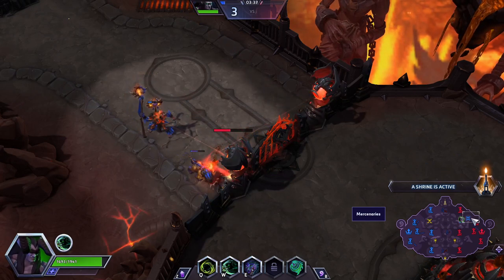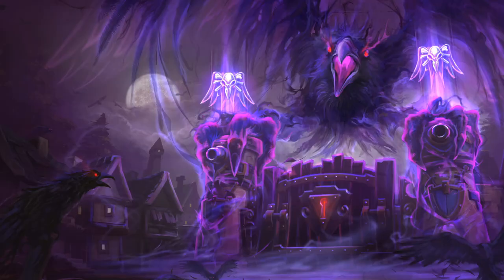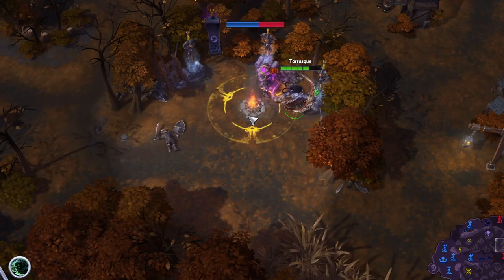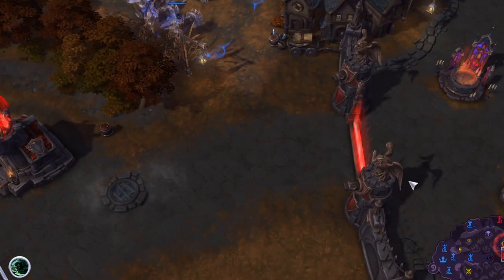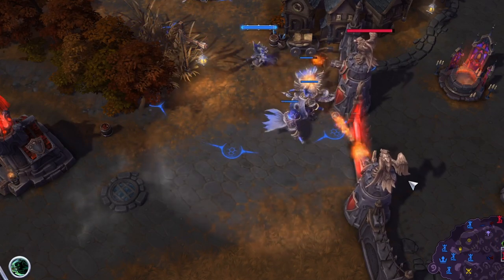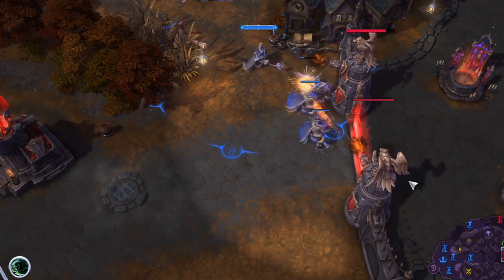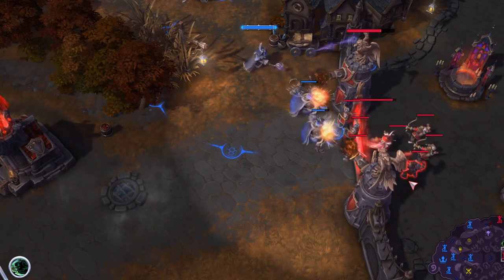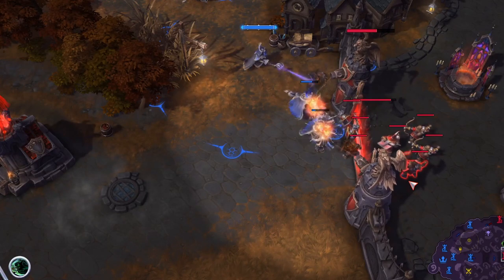We do it all the time because it feels good to take mercs from the enemy side. On Cursed Hollow, a very popular idea after winning a team fight is to take the enemy's knight camp — but if the middle fort is active, that knight camp is going to walk straight into the enemy towers and get cleared up rather easily. Wouldn't it be better to take that time to destroy the middle fort instead?